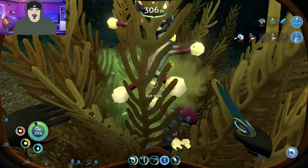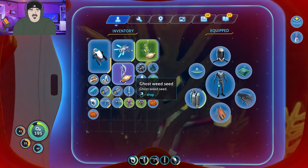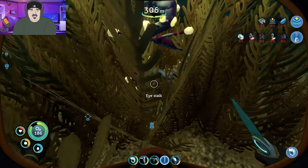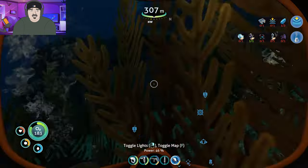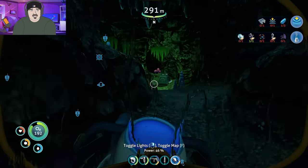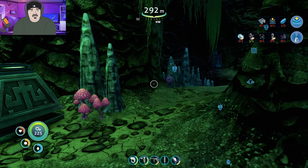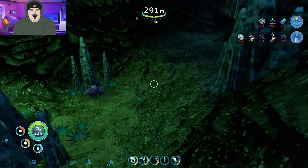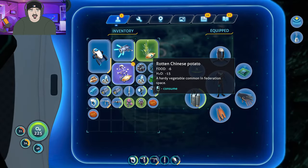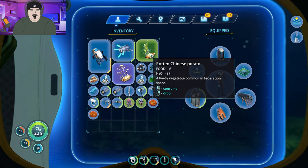Okay, here's the first ingredient. Hey, what's hurting me? Is that the eye stalk? That's just rude. I think the pro tip is the teleportation tunnels are not by random accident — they actually lead you directly to the ingredients.